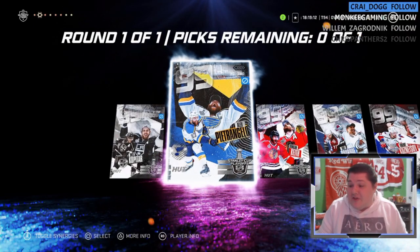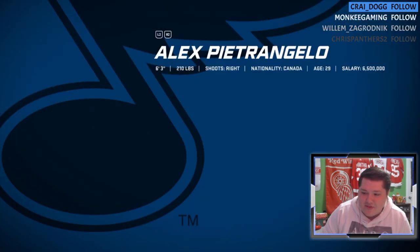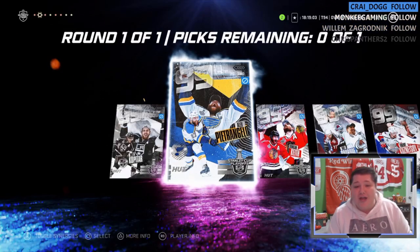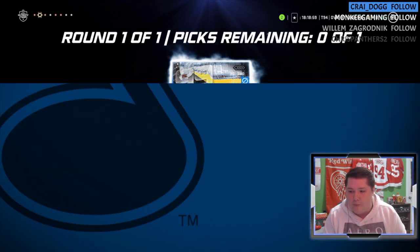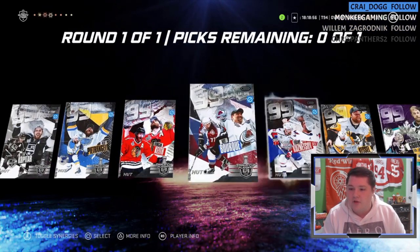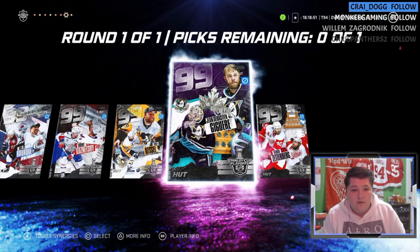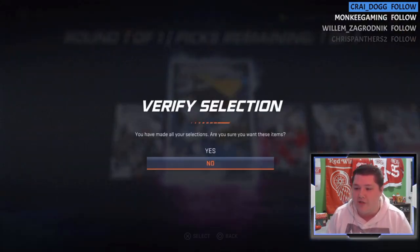Pietrangelo has a Team of the Season — I was wrong about that, I'm sorry. But Alex Pietrangelo, I gotta take him. I can get rid of Evan Bouchard, put in Alex Pietrangelo, and we're all set. The card art on Jaguar looks really nice, it does absolutely. I'm really happy with Pietrangelo though — that's a really good card to get.